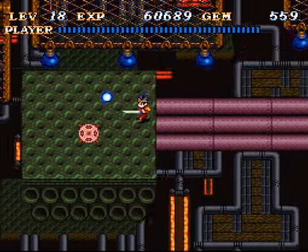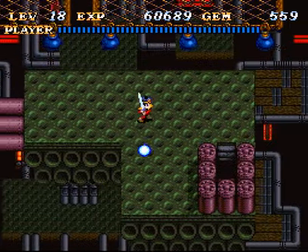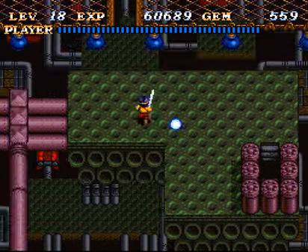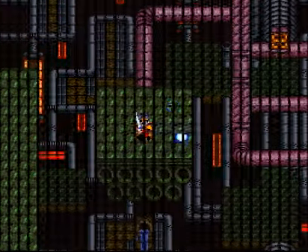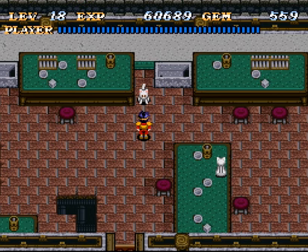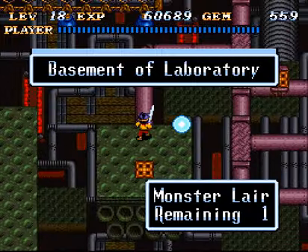There is nothing in this lair - strange. Very strange. I'm not going down there yet. There are still two lairs I know where they are: one of them is down here and the other one doesn't have any enemies, which is totally bizarre. But there's one lair here we can get.